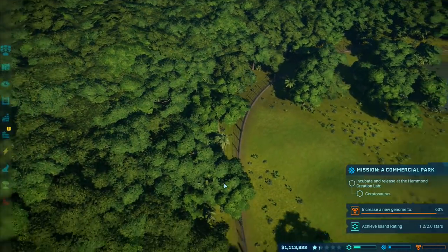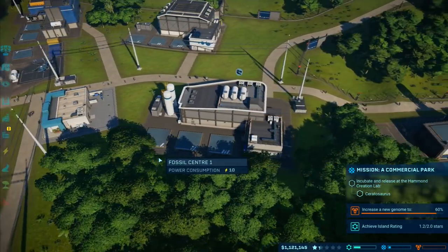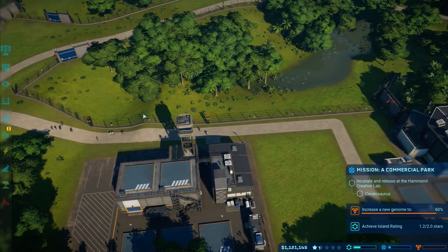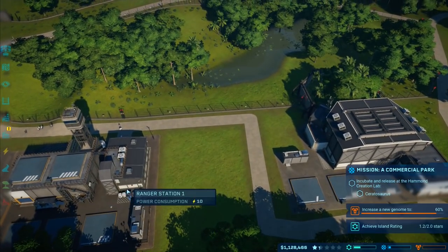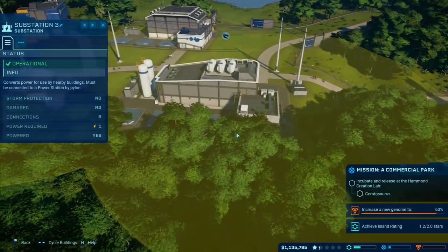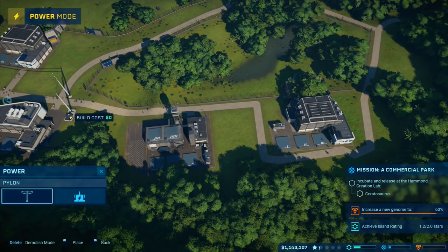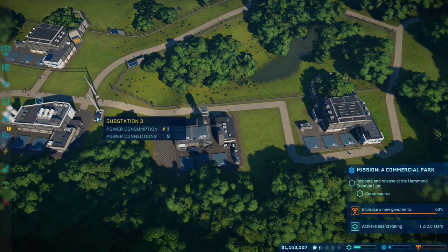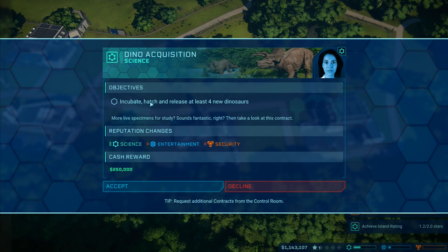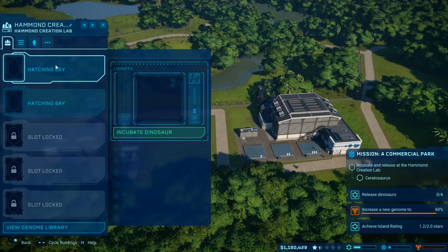I'd like to put a footpath all the way around that enclosure, but I've got the small power station in the way. I don't want to eat up all my cash just yet. Power, power, power - is this one powered? I think it's already powered because it's joined onto the fence. More resources - here's our chance to earn some. 250,000 reward: incubate, hatch, and release at least four new dinosaurs. I can definitely do that.